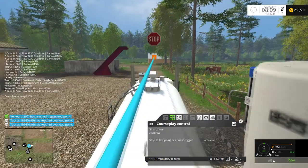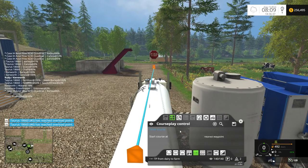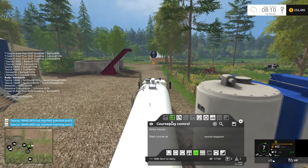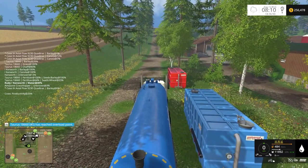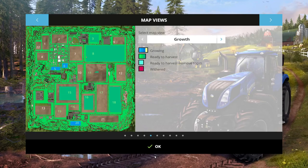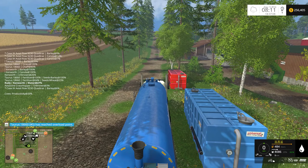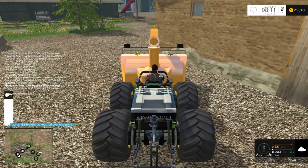All right, let's go see if this guy is ready to fill up with some milk. Get rid of that, give us the other one — milk to dairy farm. Pull forward just a little bit, grab the milk, pull back. I'm not quite done yet. Let's see what else we need to be doing — fields 19 and 14 need to be windrowed. Field 17 is canola so we don't have to windrow that.